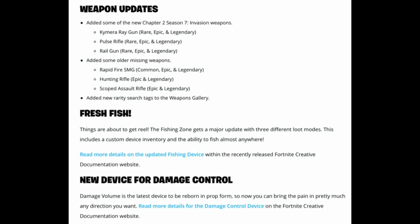The Fishing Zone gets a major update with three different loot modes, a custom device inventory, and the ability to fish almost anywhere. You can read more details on the updated Fishing device on the Fortnite Creative documentation website.